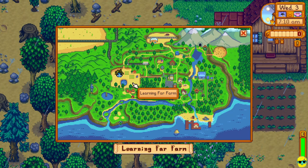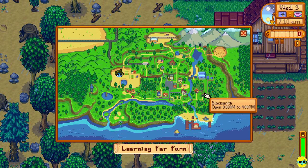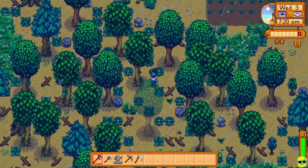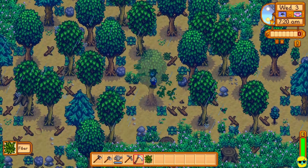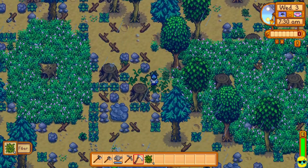Now let's continue our quest on the map to explore. We've talked to everybody here. We have not gone to the Wizard's Tower, and we went to Elliot's Cabin, but we also did not go to the Blacksmith, and we didn't go to the Joja Mart. So there's still some more people that we need to go talk to, and let's do that, because we don't have to work on the farm today — it's raining. I'm just going to get my scythe out and clear a path down here. I really don't want to cut this grass out if I don't have to.